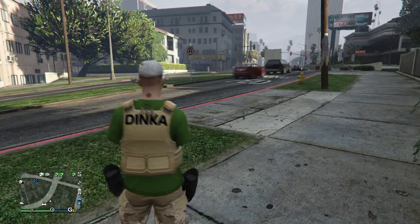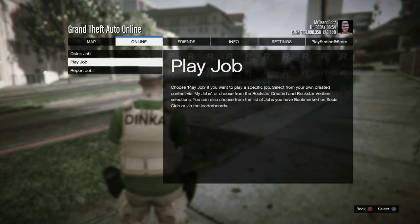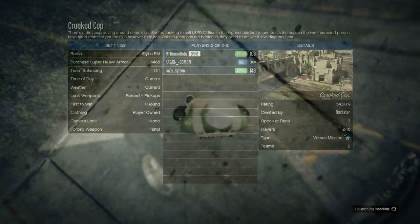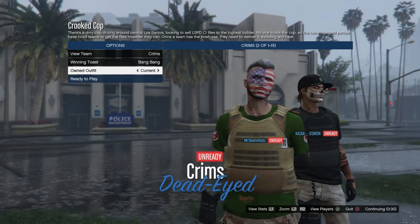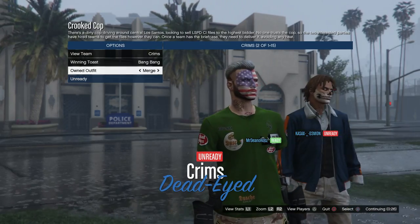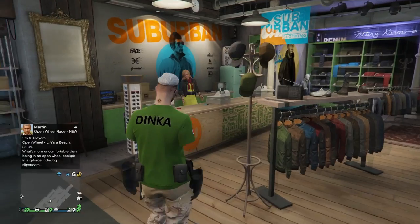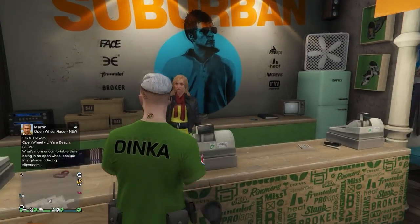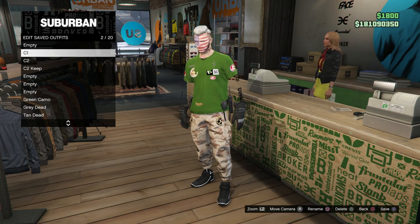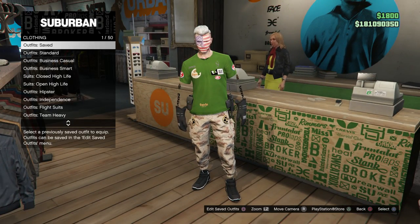When you quit the mission, host up Crooked Cop one more time. Spawn into online — you won't be able to save your outfit. Go Start, Online Jobs, Rockstar Created, Crooked Cop. In Crooked Cop you can merge your belt — go to the left and back to the right, then put your belt on your outfit. Go into the mission, put a rebreather or earpiece on, quit the mission, spawn online, and save this as Console 1 again.